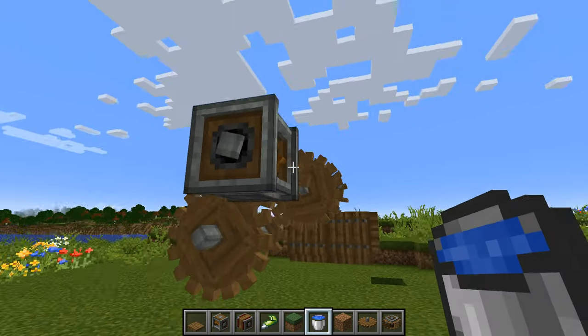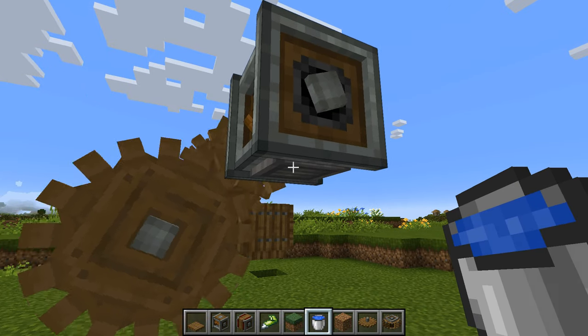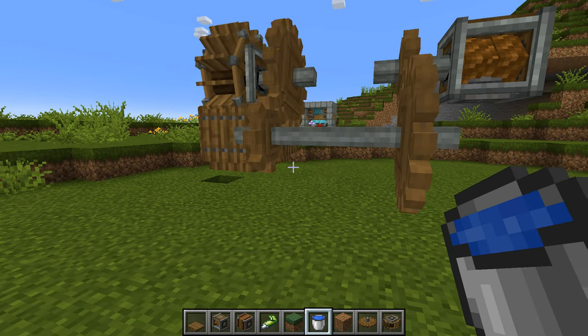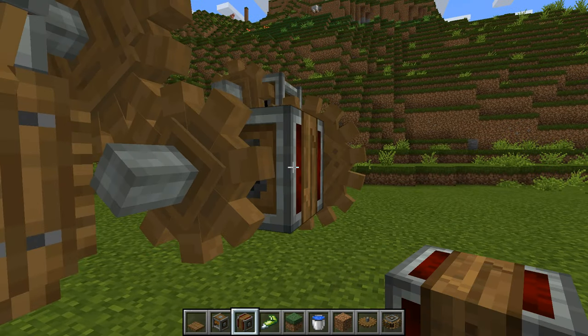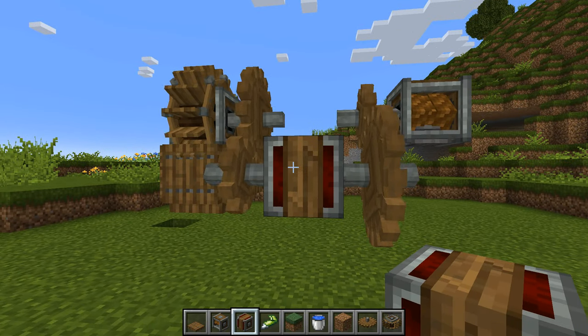We can just flip up these little trapdoors so that everything looks neat and contained. At the moment our rope pulley isn't doing anything — the shaft is turning so it should be, but it's not — and that's because the water is actually flowing in the wrong direction. What we can do to make our life a lot easier is swap out this shaft for a gear shift. What this means is that we can use redstone to control which way things are turning.